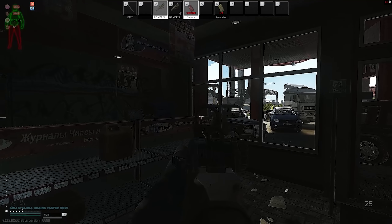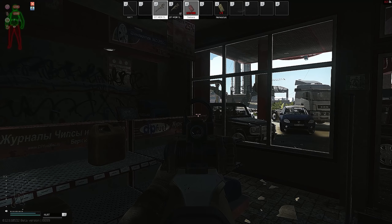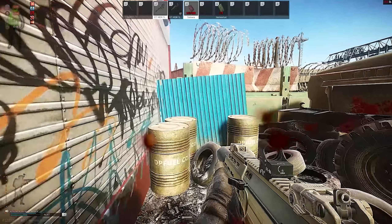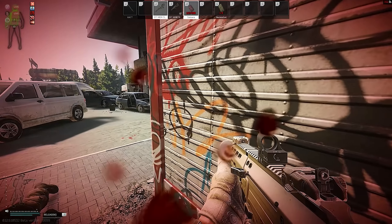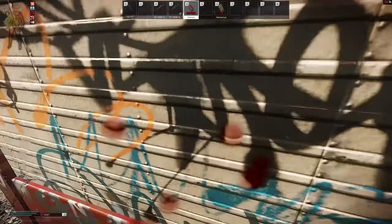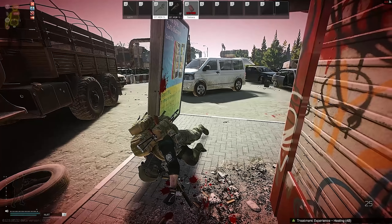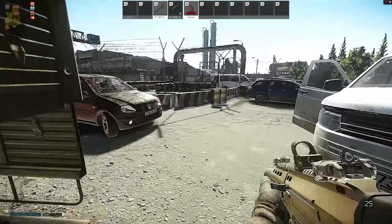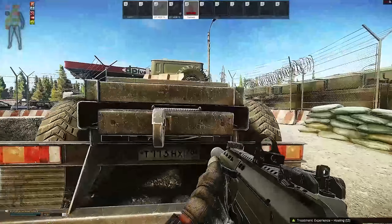The ergo on the majority of guns has been nerfed, and stamina has been absolutely hammered. Most gun modifications have had their ergo nerfed, so when you aim down sights you drain stamina faster. On top of that, they've also made aiming down sights drain arm stamina a lot faster as well. With all these stacked on top of each other, you'll now be able to aim down sights for maybe 10 to 20 seconds before you're completely out of arm stamina. BSG generally plays around with these numbers, so if you're wondering why your arms are draining stamina so fast, that's why — they changed it.